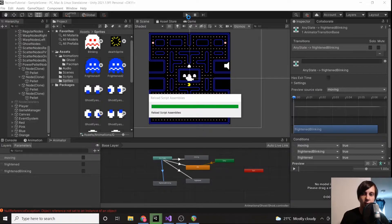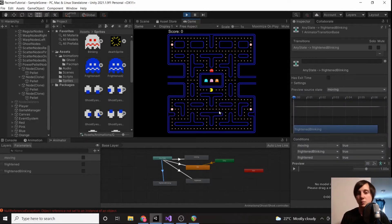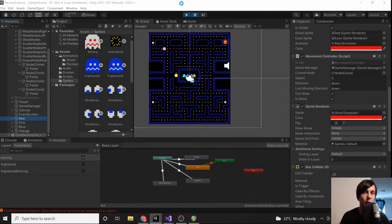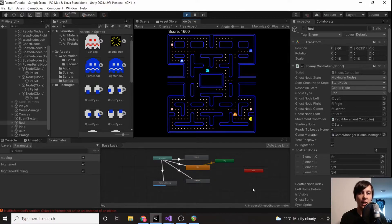Let's see what happens. You should notice them moving quicker — they are, but this is probably a bit too quick. The frightened speed looks good, the respawning speed is good. We'll set normal movement to about two and reload. Checking the movement — I like this speed. When we eat them they turn slow, then they go back very quickly. That's exactly what we want. You can adjust the speeds to whatever you like.